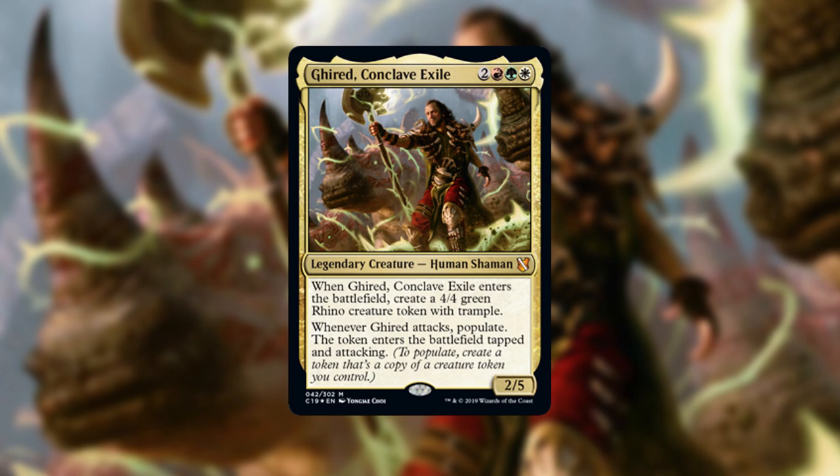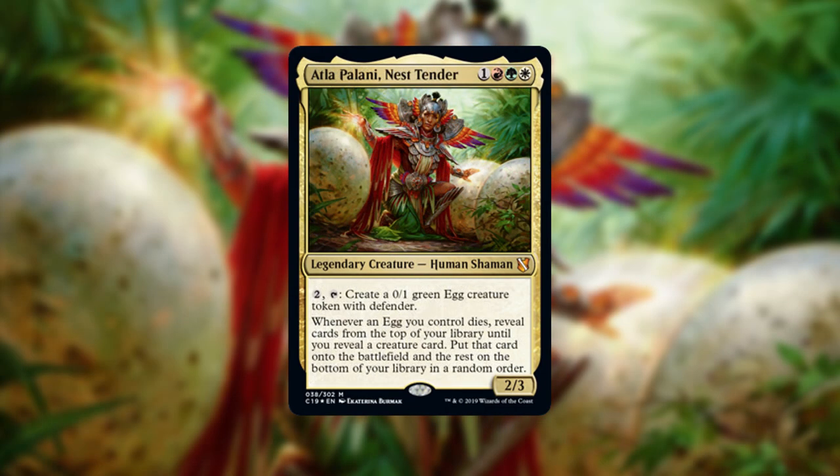First up we have Gear'd Conclave Exile — two, a red, a green, and a white for a legendary creature Human Shaman. When Gear'd enters the battlefield, create a 4/4 green Rhino creature token with trample. Whenever Gear'd attacks, populate — the token enters the battlefield tapped and attacking. Gear'd is the commander on the packaging and is very powerful in Naya colors, focusing heavily on not only creating tokens but making more with the populate mechanic, and those tokens enter tapped and attacking.